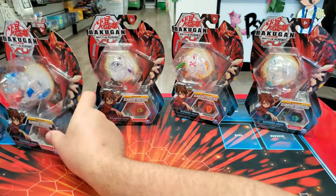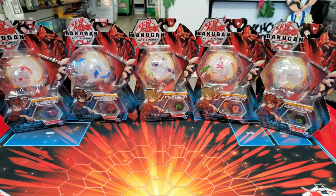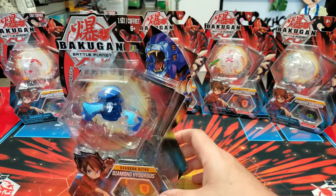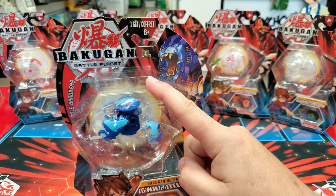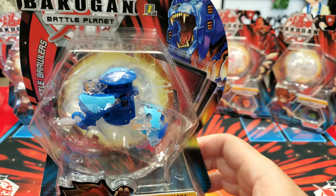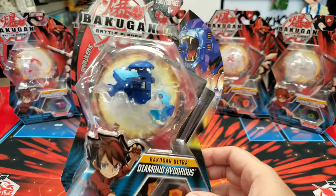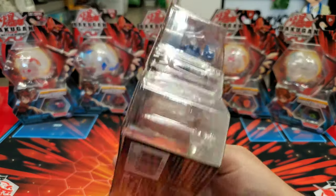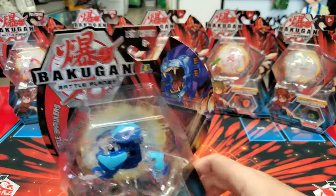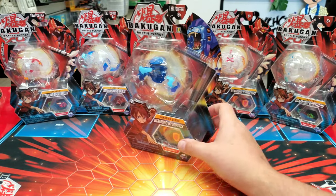Next up are the Ultras. We want to make sure you guys have all the information so you can get into collecting — because if it's too hard to collect, no one's going to collect. We want people to collect so we have more people to battle and hang out with. Diamond Hydrus Ultra — this one we found and also eBayed a couple of extras because he was the cheapest. I think the cheapest I got him was around $13 with shipping. Now he's up to about $20. He was the first Ultra to come out. So if you like Hydrus, there are two diamonds of him — the Core and the Ultra.